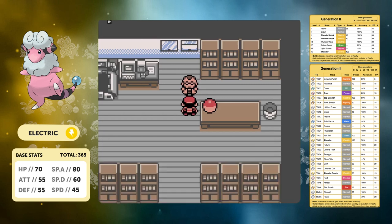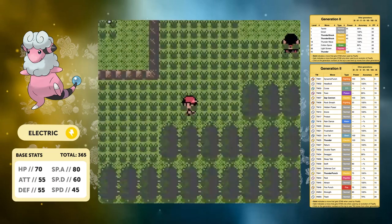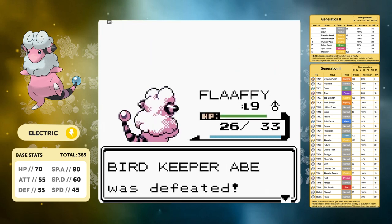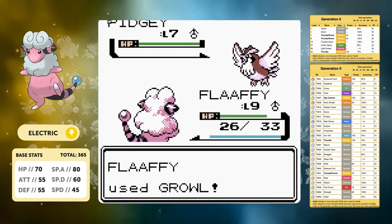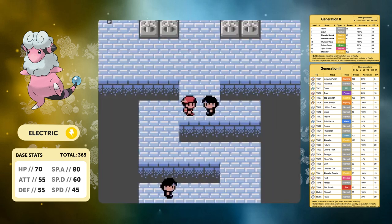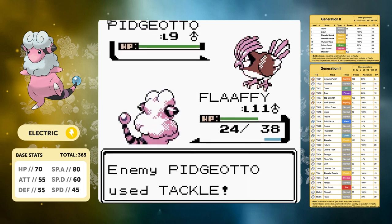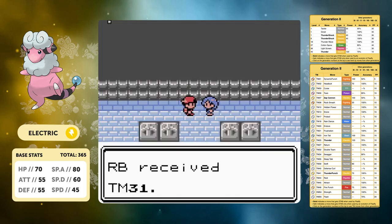With Thunder Shock on our moveset, going straight into Falkner's gym there's not really going to be much problem. We sweep this gym with our middle stage evolution Pokemon - we have the type advantage and we're resistant to Flying type attacks. We quickly take down Bird Keeper Abe, then Bird Keeper Rob. Considering we are one-shotting the level 7 Pidgeys, I'm not even going to heal going straight into Falkner. We take out his level 7 Pidgey in one shot and his Pidgeotto goes down in two - we don't even outspeed but we manage to get the win very easily without healing once.